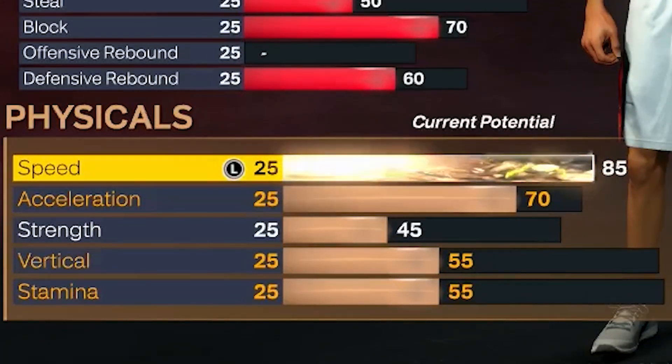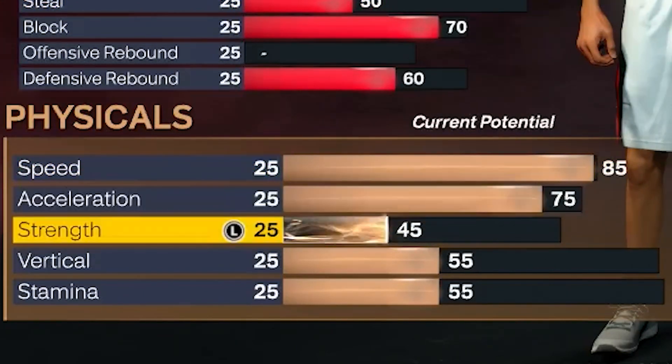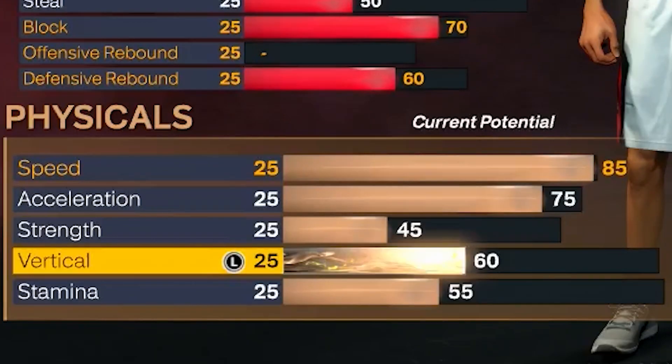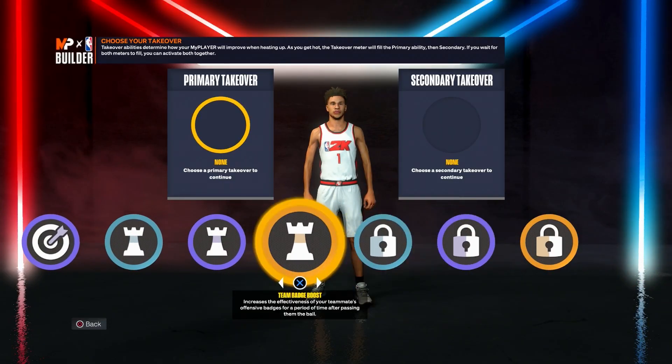For speed, we're gonna have an 85 speed with a 75 acceleration. A lot of people don't know this about acceleration — it only works on the first step when you take off from a dead spot. We're gonna have a 45 strength, and for the vertical we're gonna have a 60 — we really don't need vertical that much since we got a 72 driving dunk and we're not really rebounding. For stamina we gotta have a 99 so you can continue throughout the game.